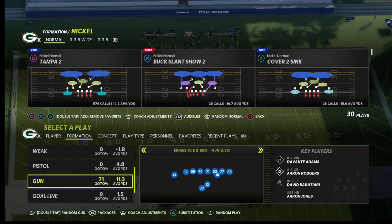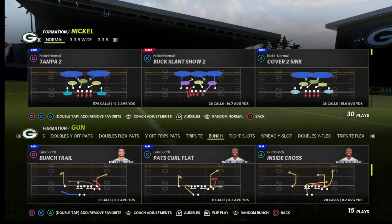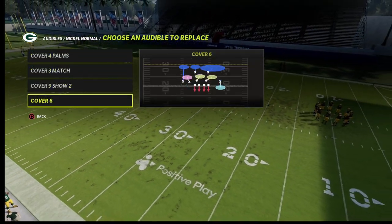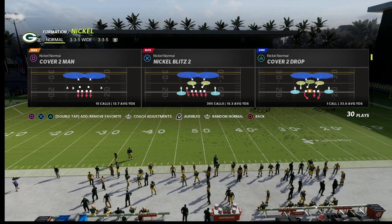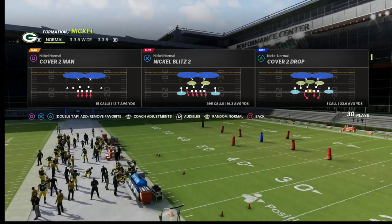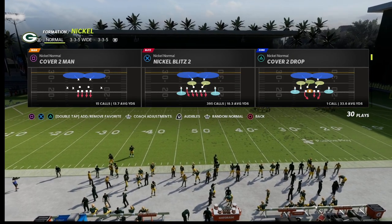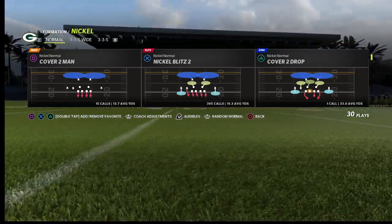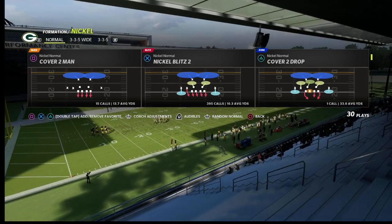I'm going to show this against bunch. You can come out in any play you want in nickel normal - they have all the match coverage I love. Match coverage is the best way to play defense in Madden 22, but they also have a tried and true blitzing concept that is really effective. The real beauty of this formation is also in the alignment you can create - you can't do this in any other formation. Nickel 335 will, 335 sam, big nickel over G - none of them work like this.